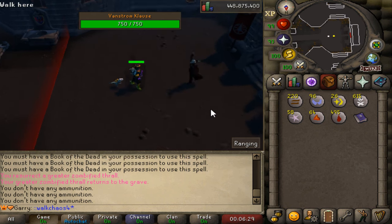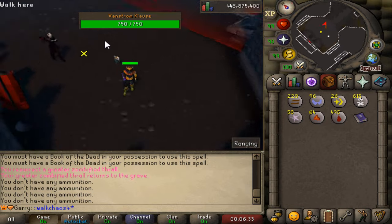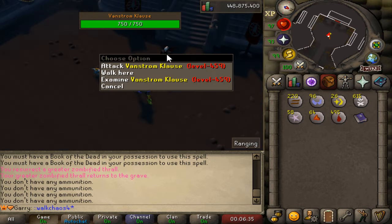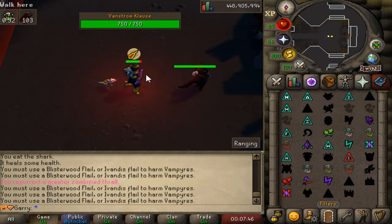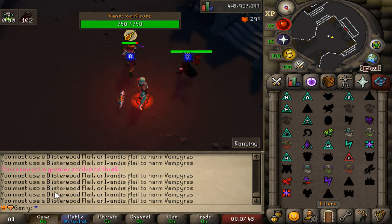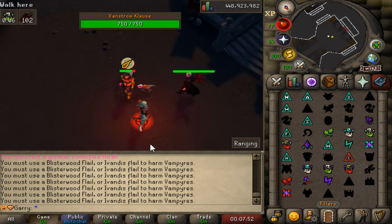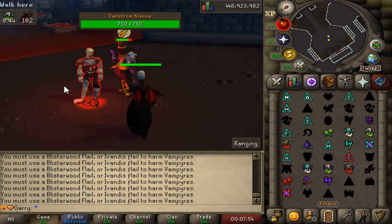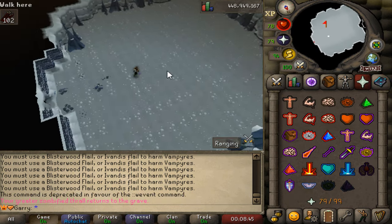Let's check out this custom boss — the Venstrom — which I've never killed before. It looks absolutely beautiful and very impressive. While fighting this boss it actually tells you what you need to use in order to harm it, which is absolutely crazy. I love those custom mechanics.